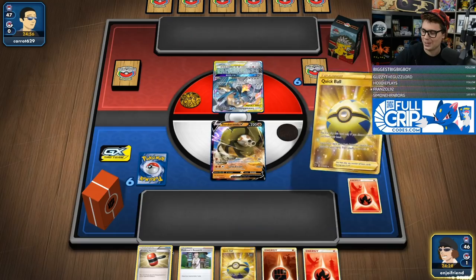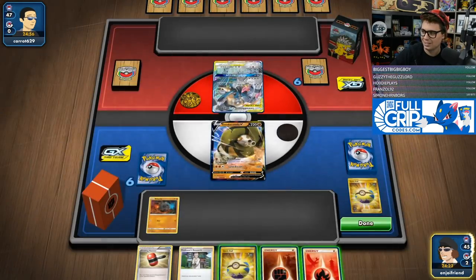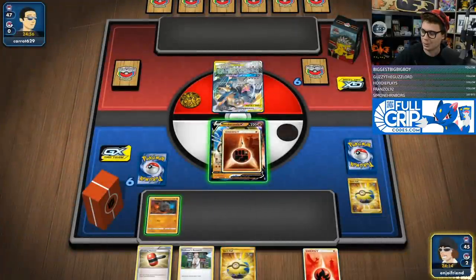It's not even what I would call a bad matchup. Because even if we put Fire Guys in the deck — and I know people are going to say play Nine Tails — they just put the special metal energy on and then they block your weakness anyway. So what's the point?